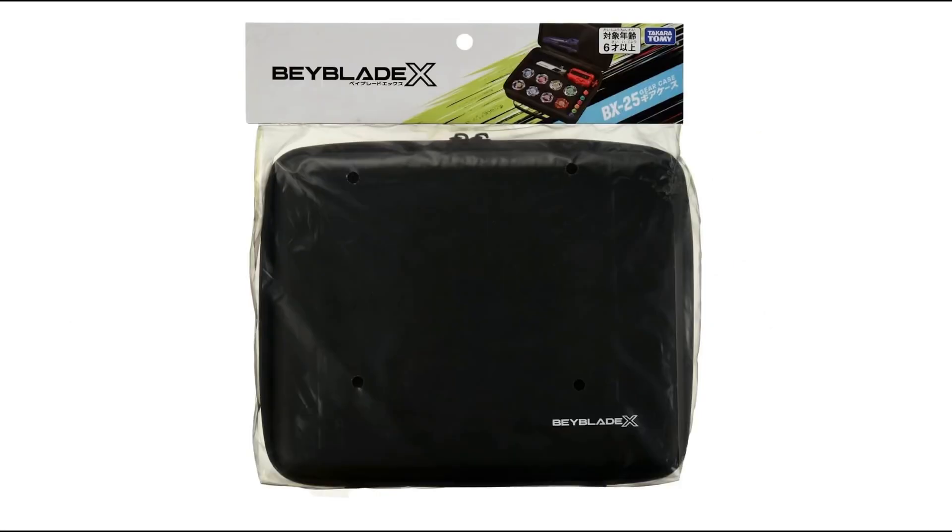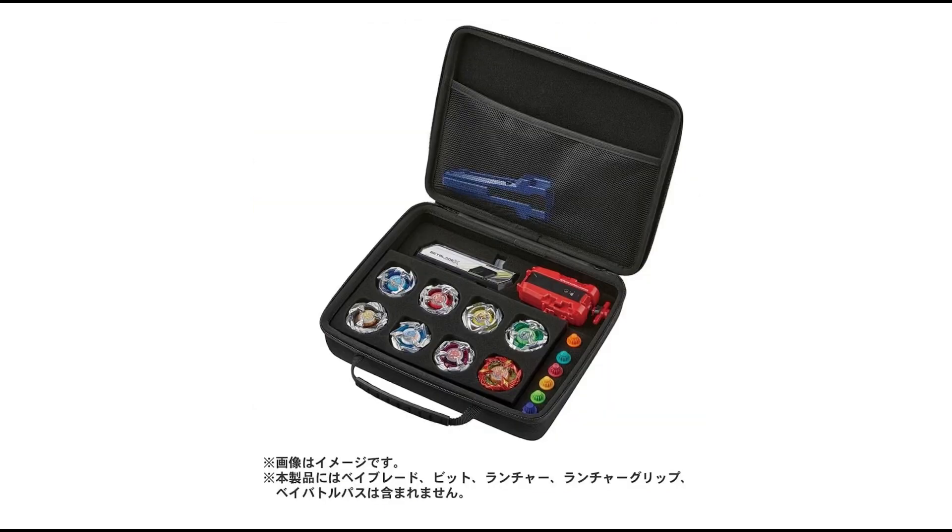Moving on to the least exciting release of this month — the soft case. Pretty cool I guess; it gives you room to carry about eight Beyblades, your launcher, grip, battle pass, and some extra bits. There also was an entry starter this month, but it's just DranSword that comes with a burst proto launcher — obviously for X — but we've already seen DranSword, so I don't think anyone really cares about that.